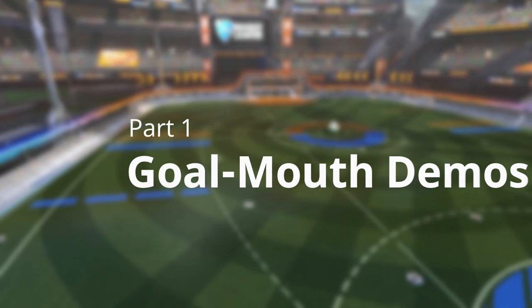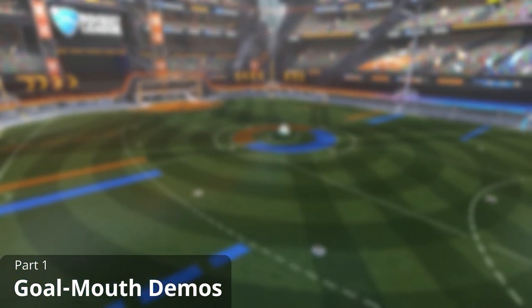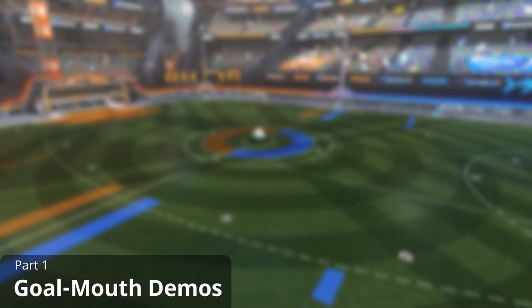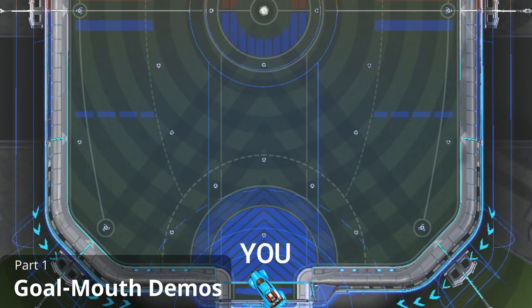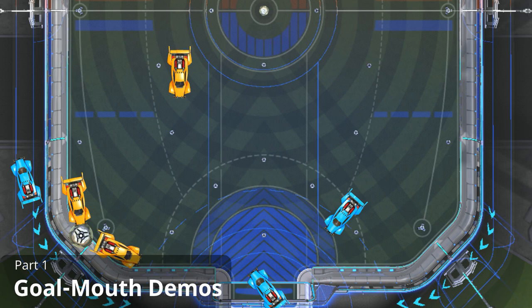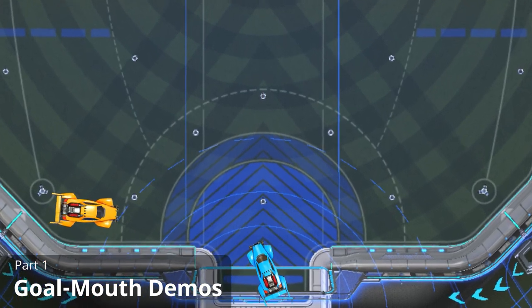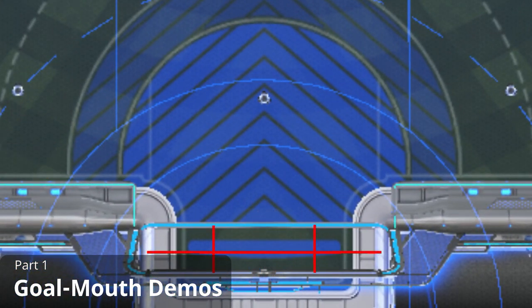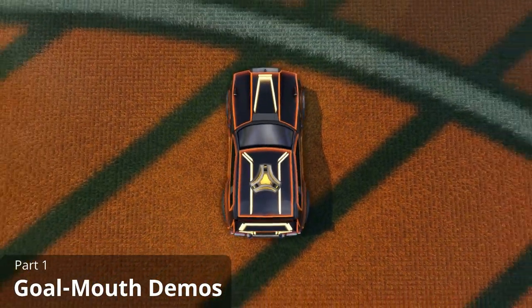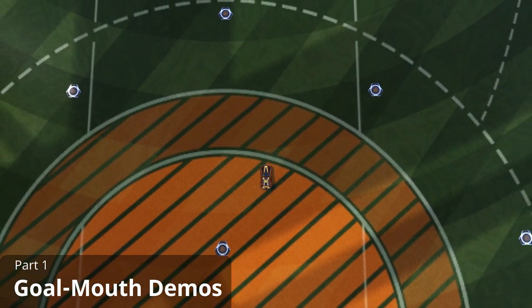Let's start with goal mouth demos. These are the ones that happen in and around the mouth of the goal, and these are also the ones that can be most costly to your team because they often lead to conceding goals. Here's a super common situation in threes: you're in goal, one orange player has lost the ball and his teammate has followed up behind him. On his rotation back, this guy decides to go straight for the guy in goal. Where do you think is the best place to be to avoid the demo? To answer this we need to know which areas of the goal the orange player can enter while going supersonic.